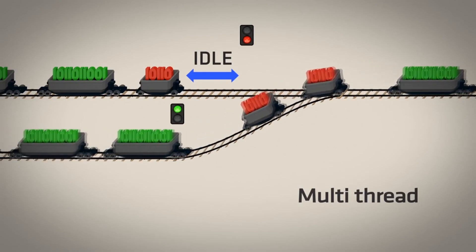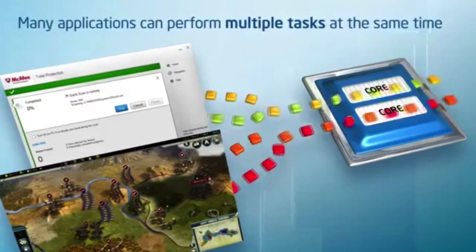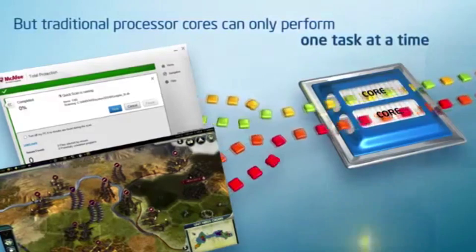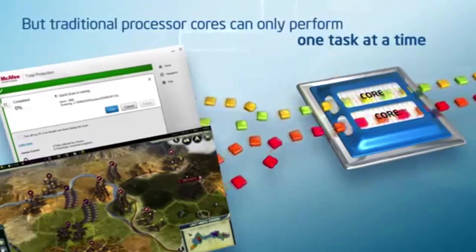What's this hyper-threading business then? Hyper-threading is Intel's hardware-level multi-threading solution, which debuted with the Pentium 4 back in 2003. To an operating system, a hyper-threaded processor core looks like two cores and is treated as such, which lets multi-threaded code run more efficiently than with just a single logical core.